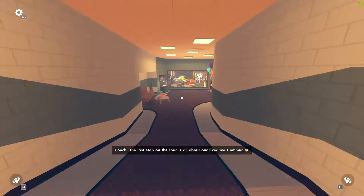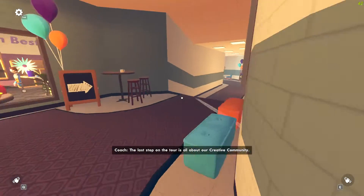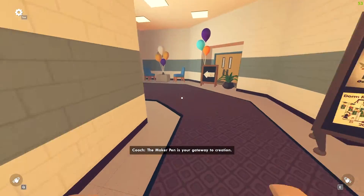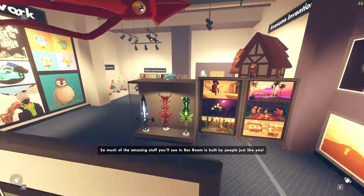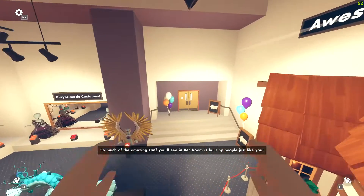The last stop on the tour is all about our creative community. The Maker Pen is your gateway to creation. So much of the amazing stuff you'll see in Rec Room is built by people just like you.